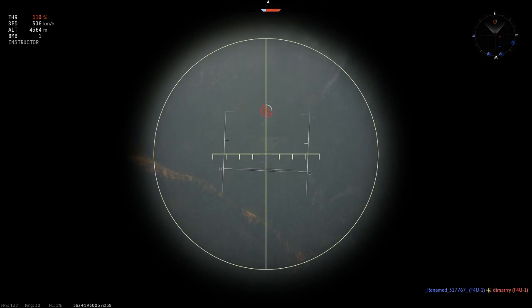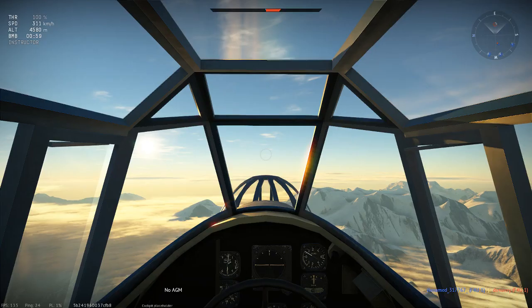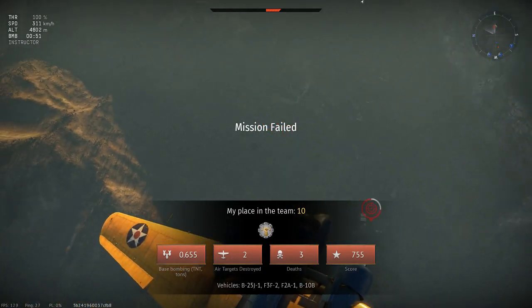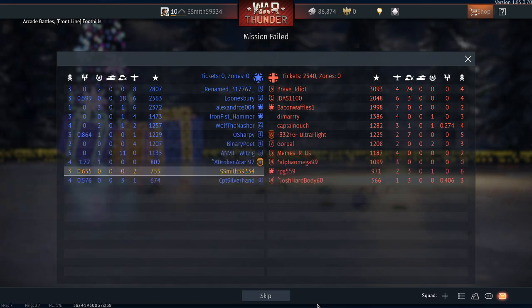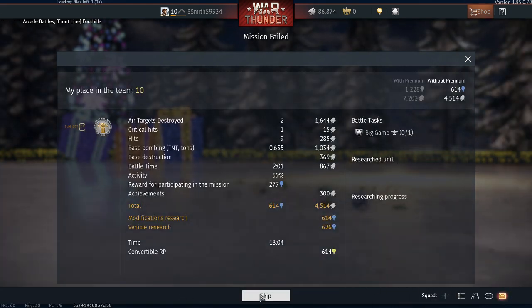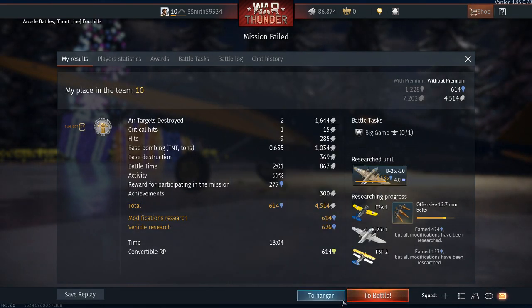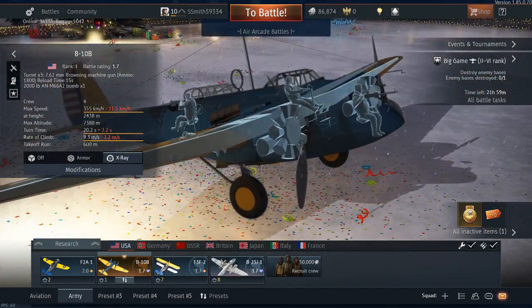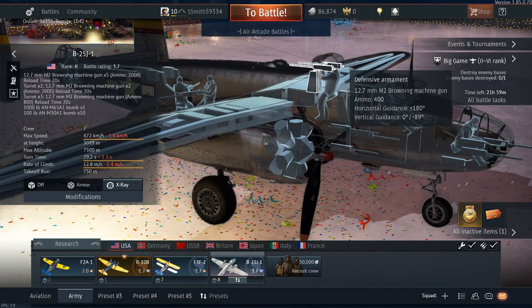Three, two, one — bombs away! Whoa, whoa, whoa — did you see that? The game just glitched for one second. It was super weird — I suddenly saw the bomb go like seven feet and I'm like 'what just happened?' Then it says mission failed, and I understood — it was the little glitch after the mission ended.